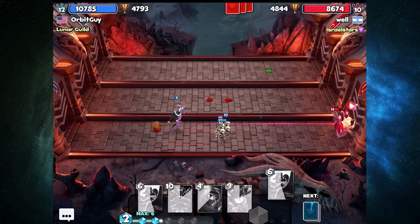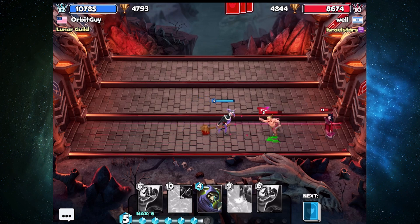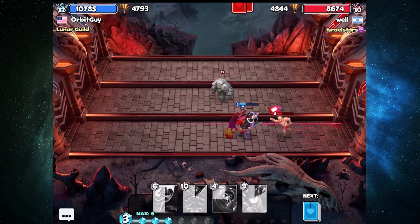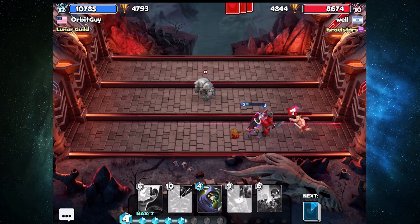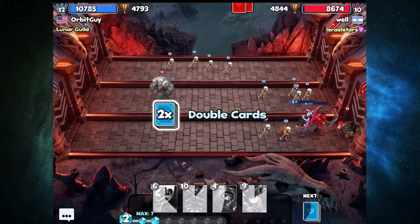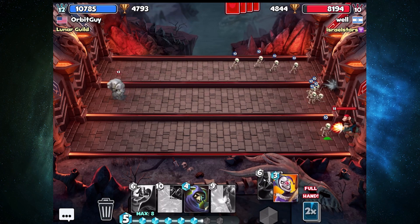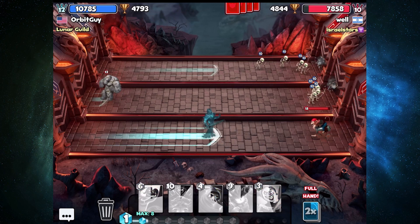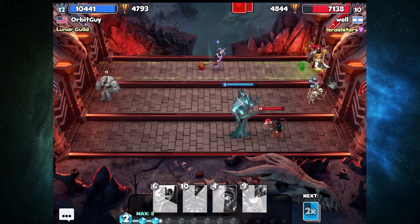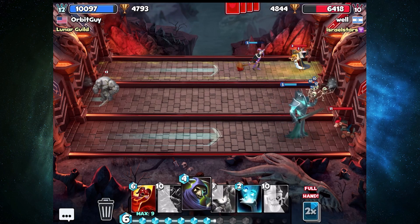I'm gonna catch this shaman with the Reaper — yes! Fan dancer setup, we're gonna try and eliminate that fan dancer. I'm really trying to be more patient with Boneyard, because if I play my cards too fast I end up in a bad spot with it. You really have to have a fairly full hand to make use of that card properly. This is looking pretty good.